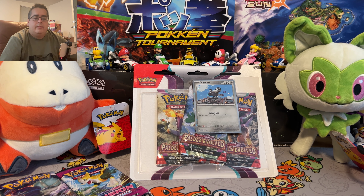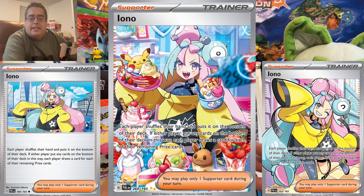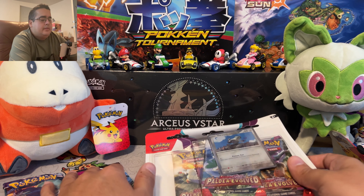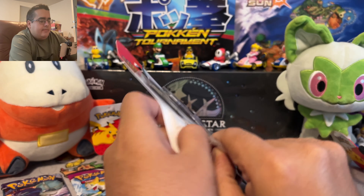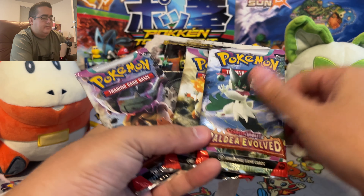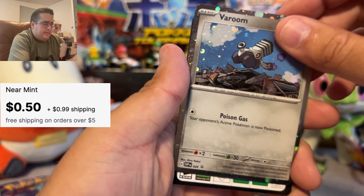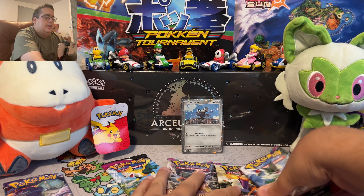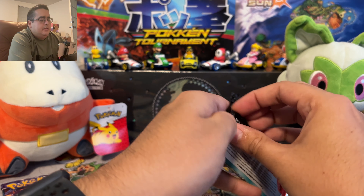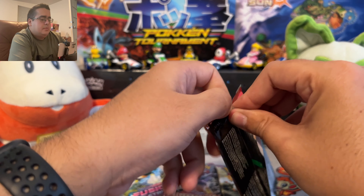With the Iono I'm trying to get each different version — the alternate art, the full art, and the regular one. If you guys like the video please like and subscribe. For right now let's just get right into it and open this and see what we can get. Here are the packs, here is the Varum and the code card. Let's open the first one with Masquerain. I love Sprigatito and the whole evolution line — that's who I picked as my starter.